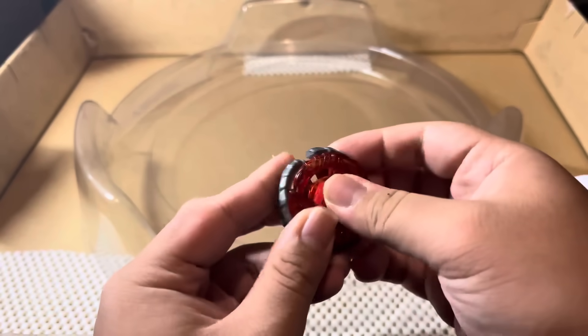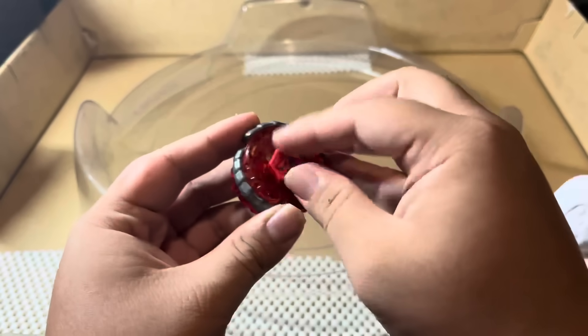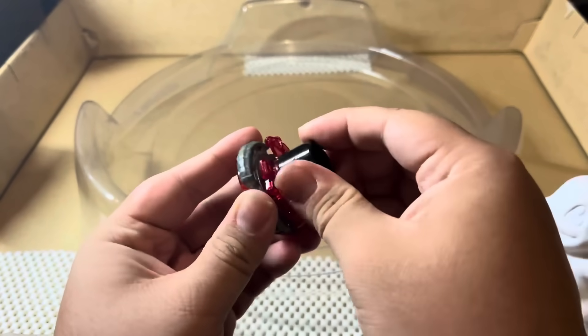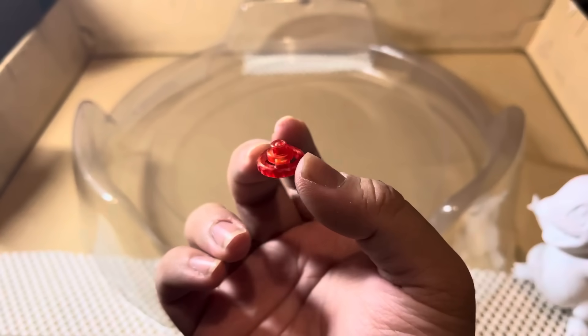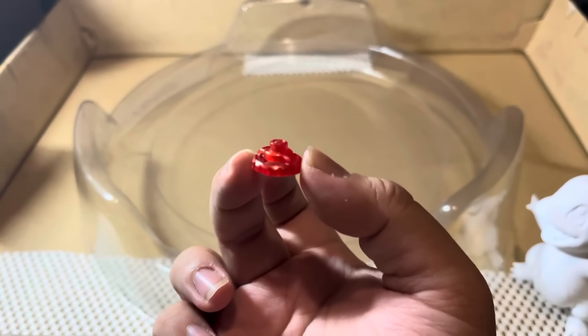Now that we've chosen our Fusion Wheel, we're going to have to change our other parts as well. We're actually going to be keeping the same spin track, as that is the main feature on Dark Bull and overall provides it a good amount of attack power. Now we're going to be changing the semi-defense tip for the flat ball tip. Flat ball is an amazing balance type tip, as it can go from both stamina to attack mode mid-battle.